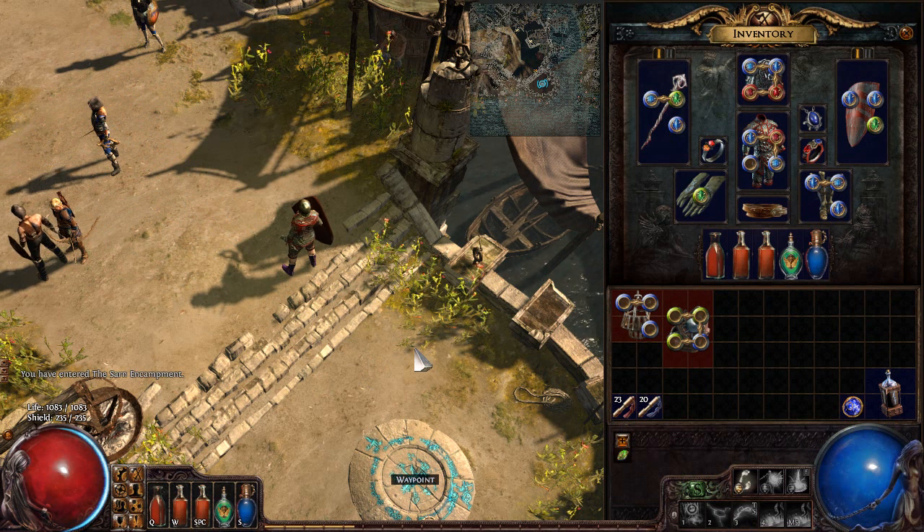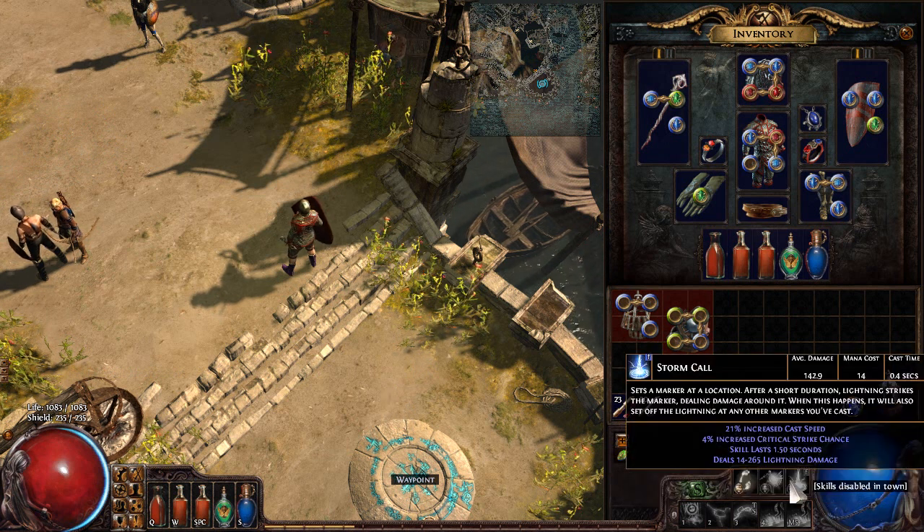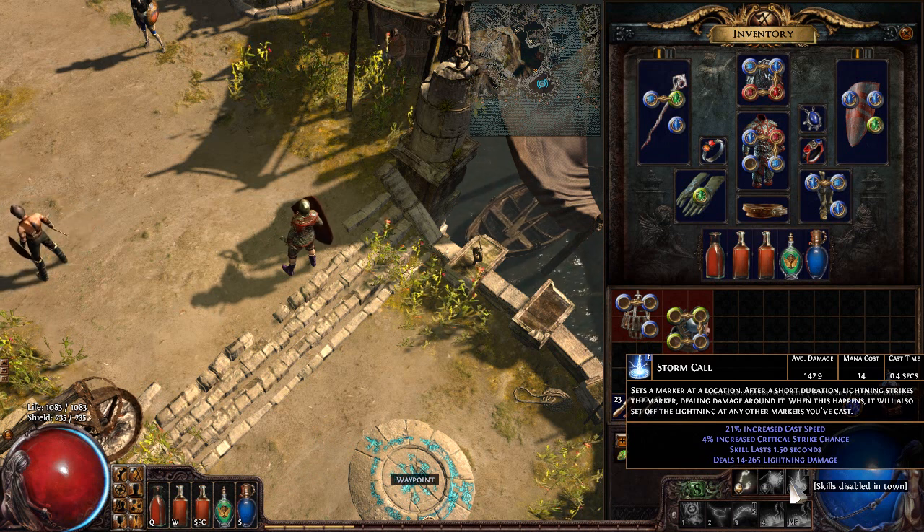One thing I've noticed about Stormcall that I'm having to get used to is how spiky lightning damage is. I kind of forgot about this — I haven't played many lightning damage builds. But look at this: it's 14 to 265 damage. Sometimes three or four Stormcalls will hit an enemy and it looks like it deals no damage. If you get a bad streak of RNG, you might hit multiple times for only a small amount. That's just the nature of lightning — every now and then you'll have huge spikes, and other times it won't do much. High potential but a lot of variation.